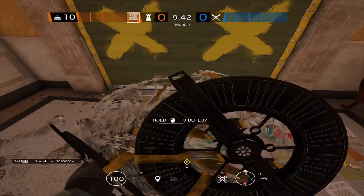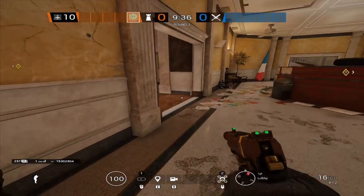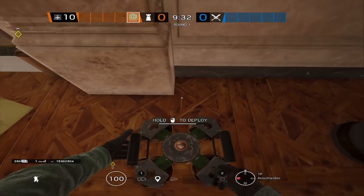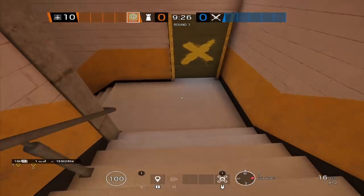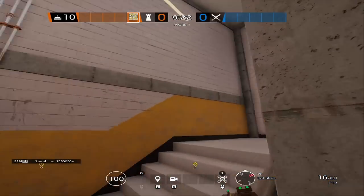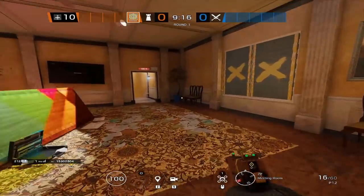Moving on to the Jaeger — his setup is pretty simple. We're going to start by placing an ADS at the front door and one of our barbs there as well. Our second ADS goes inside antechamber to cover the shield placed there. Our second barb goes on the bottom yellow stairs, right at the yellow doorway. Our last ADS goes upstairs inside projector, to give Smoke a little cover from any nades that may be flying towards him.